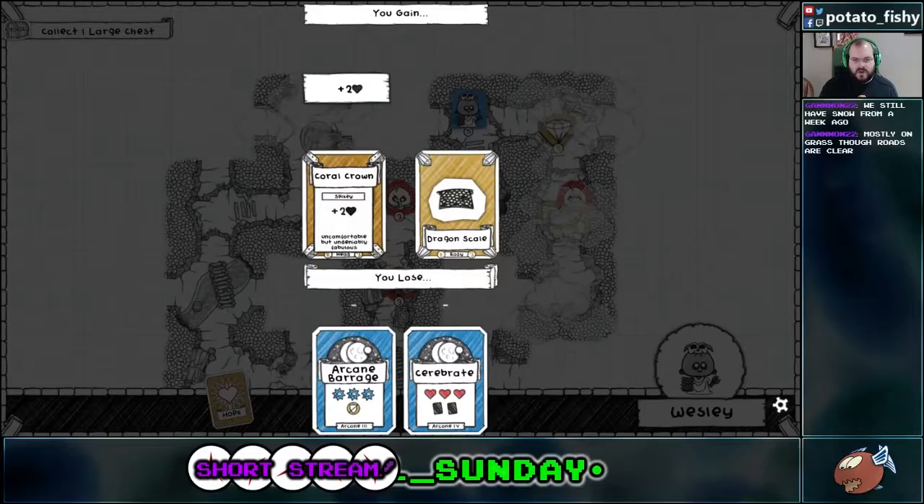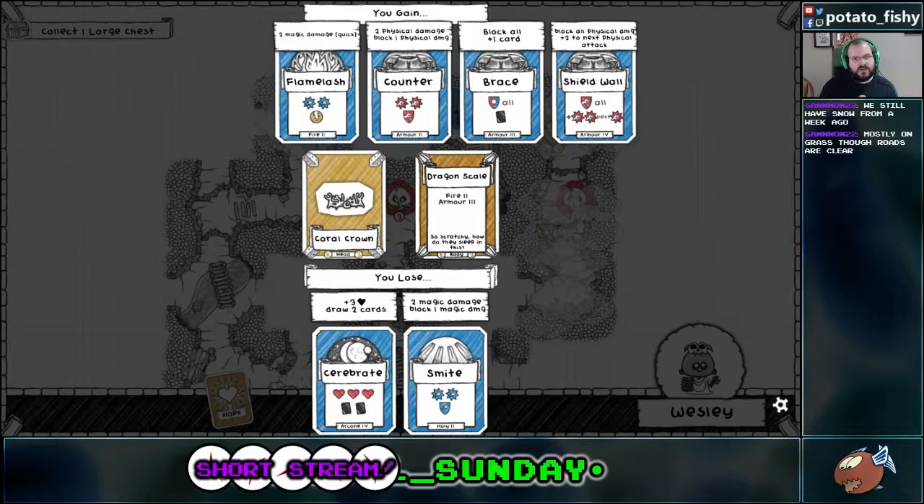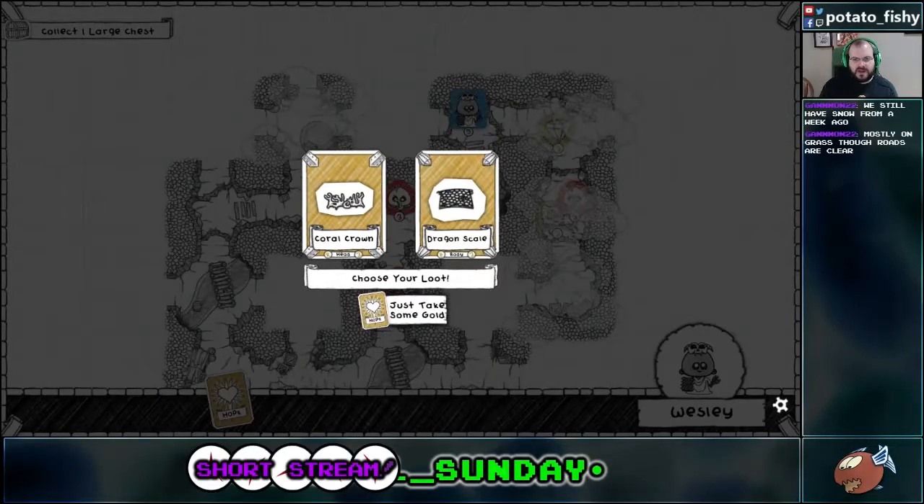There we go. Alright, what do we got? A Coral Crown, which would be not useful at all. Or Dragon Scale Armor — I hope a brace is nice. But Cerebrate is so good for this build — just so amazingly good. I have to take gold.